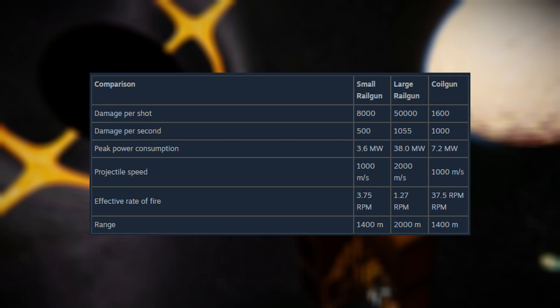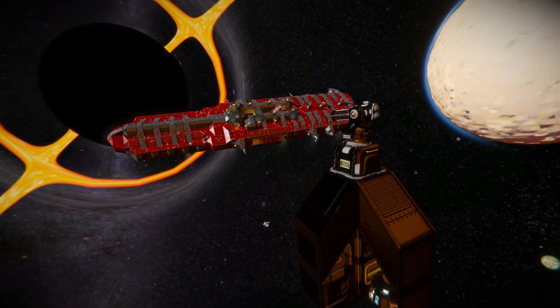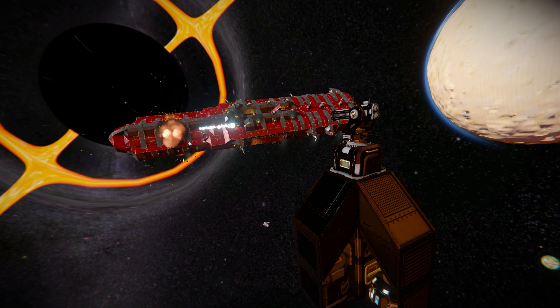The overall range is the same as the small rail gun at 1,400 meters, which is less than the large rail gun at 2,000. So at the end of the day it's basically a turreted version of the large rail gun - much faster at shooting but with slower projectile speed. Its overall purpose is somewhere between small and large rail guns, not too different from having a bunch of artillery guns or assault cannons strapped to your ship.